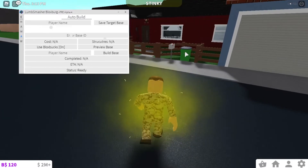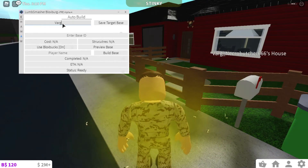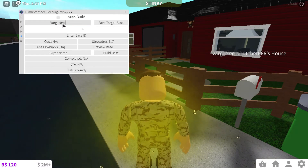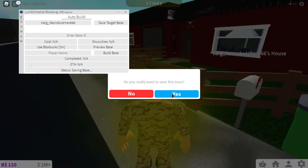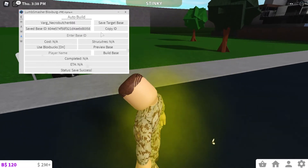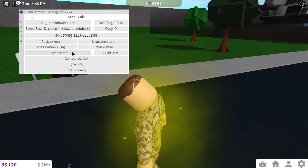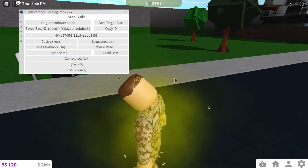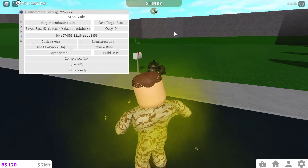For auto build, for example if I want to copy this guy's house, I write his name in here. Be sure this is case sensitive, so write it exactly as shown. Then you save the base, click yes, and after a couple of seconds a base ID will appear. Copy the ID, enter it in the base ID field, and you can see the cost, the structure, preview your base, and turn block boxes off. Then write your own name so it builds on your base, and click build. Once it's ready the status will show 'ready' and you're done.